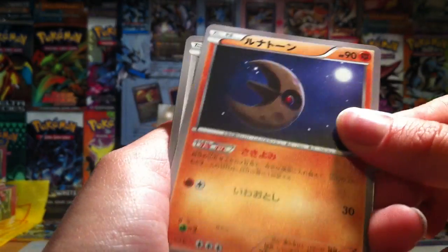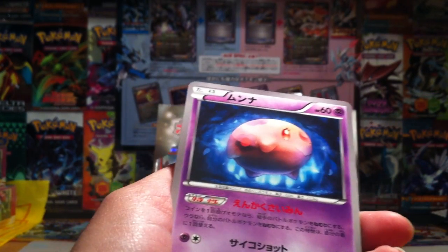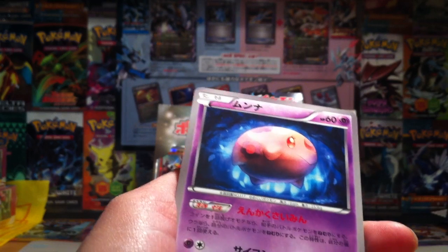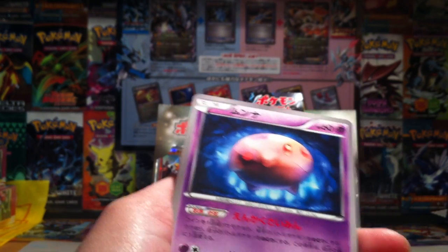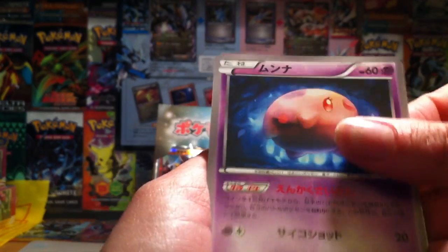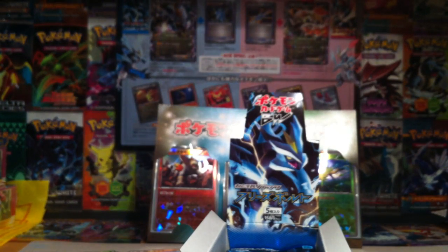So we've got a Lunatone - I like that better than Solrock. Virizion, Munna. Delibird, I like that. And a rope - Escape Rope, that makes sense. That was just really funny to me.